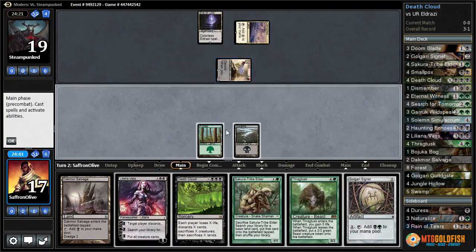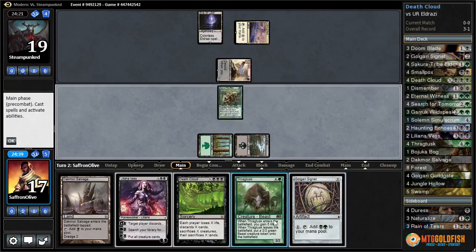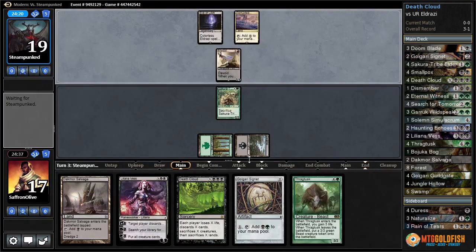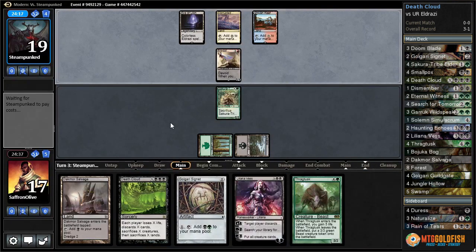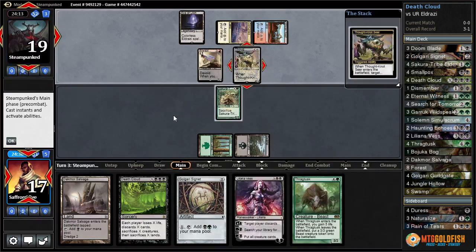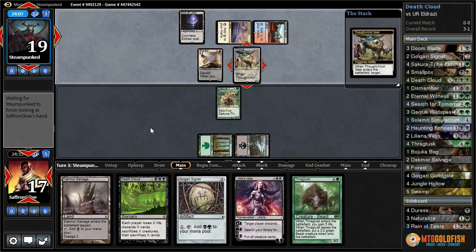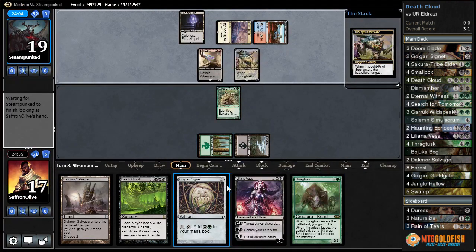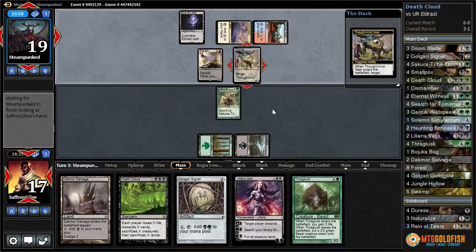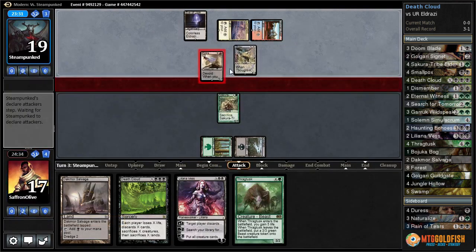We get to elder, which we can block and sacrifice to get another land. Shivan Reef for our opponent. There's Thought-Knot — let's see what they take from our hand. They might take Death Cloud, but that means we get to resolve Thragtusk. We can always Liliana for another Death Cloud. They take the signet — that's interesting.